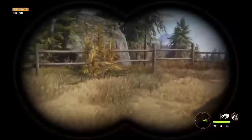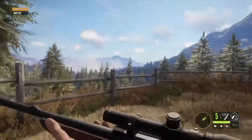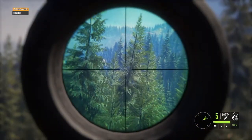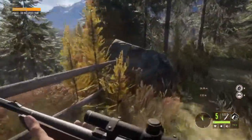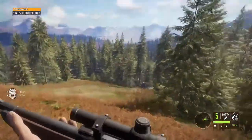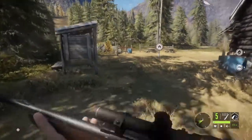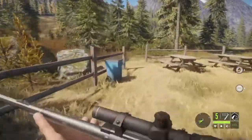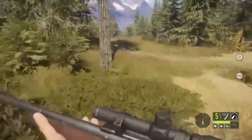I'm going to be using basically the bear essentials: the beginner binoculars, the 243, zeroed for 150 because that's what it's zeroed for before you get the zeroing perk, the soft points, and then the beginner scope. Moose you can't shoot with the 243, elk you can't shoot with the 243, black bear I don't think you can either.